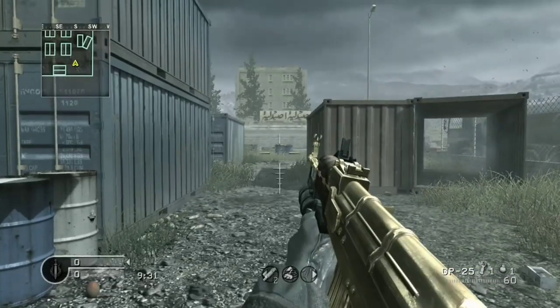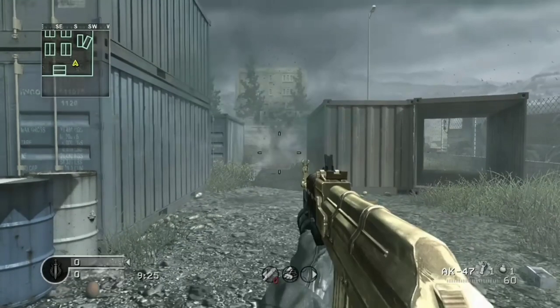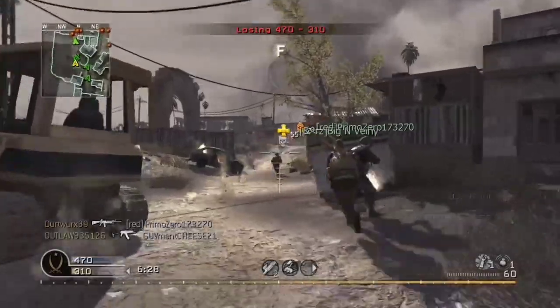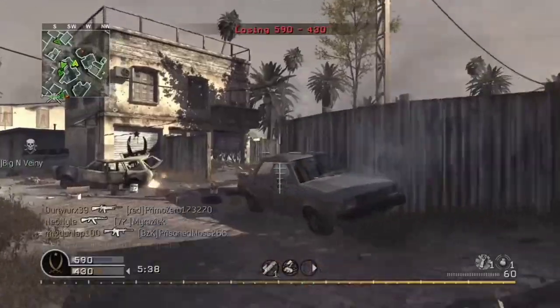The next launcher is the GP25 Grenade Launcher. It is actually modeled after the GP30 Grenade Launcher. You can only use the GP25 Grenade Launcher attachment on the AK-47 by equipping the Grenade Launcher attachment for it. Other than being a grenade launcher, there isn't much else to say, so enjoy the gameplay.